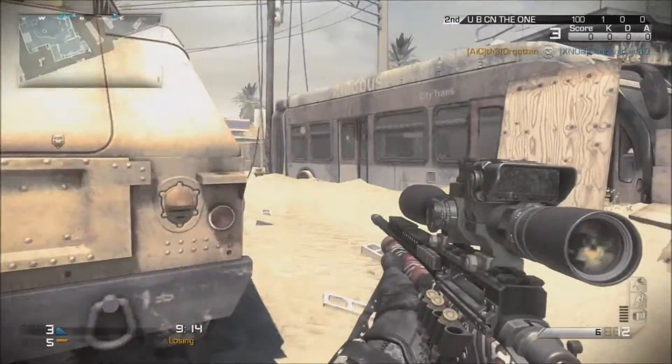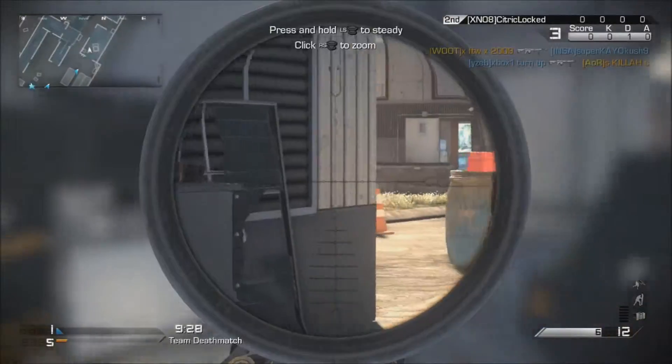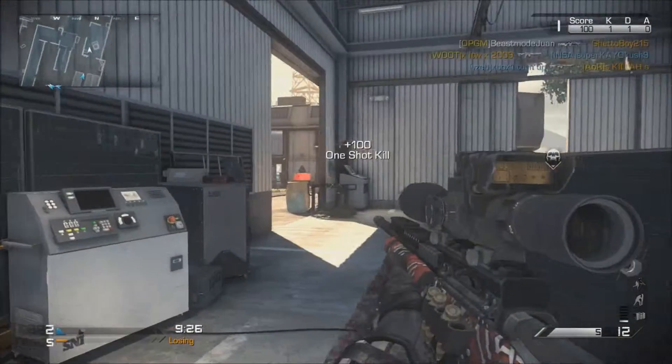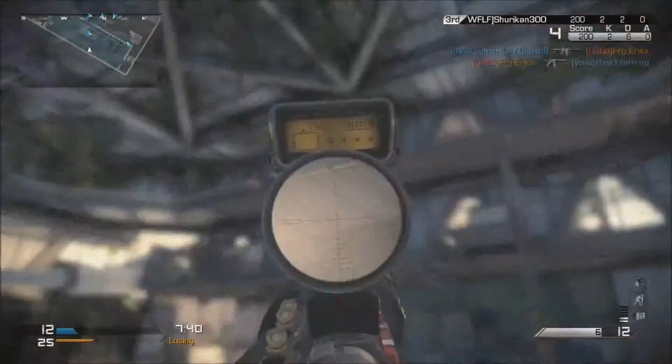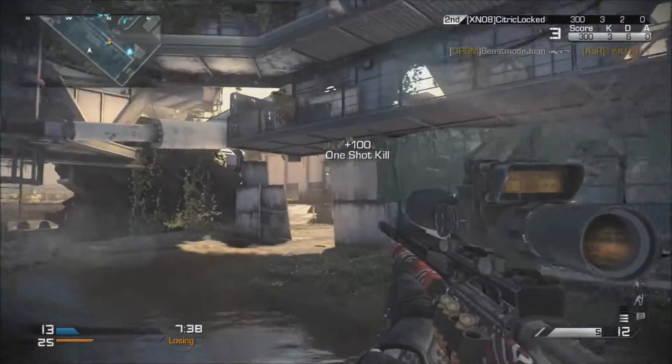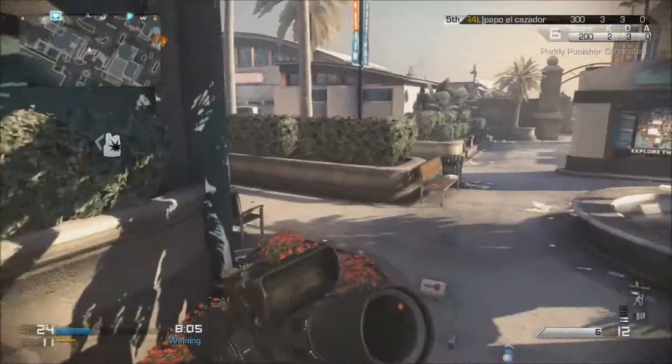For my perks, I like to use ready up, sleight of hand, quick draw, take down, scavenger, and ICU. I like ready up and quick draw because I like to ADS quicker and downslide quicker. I also like sleight of hand because I can reload quicker and switch out quicker.